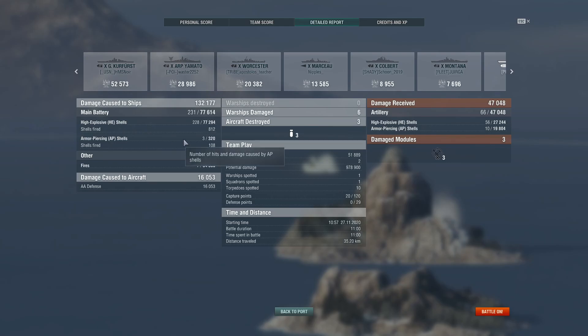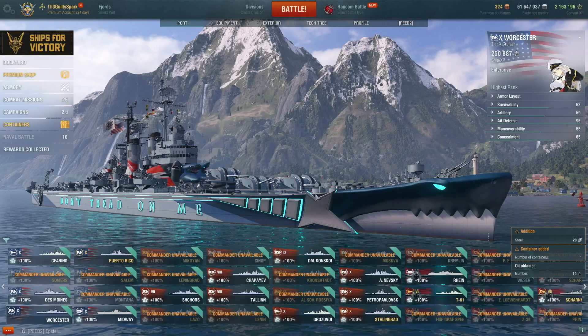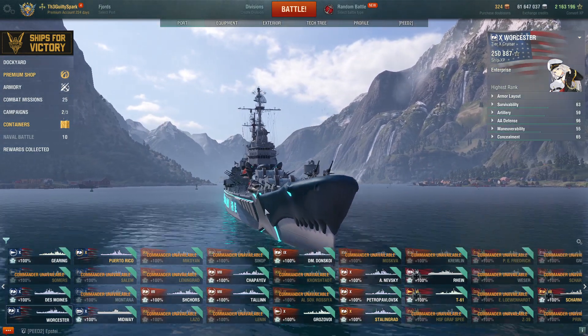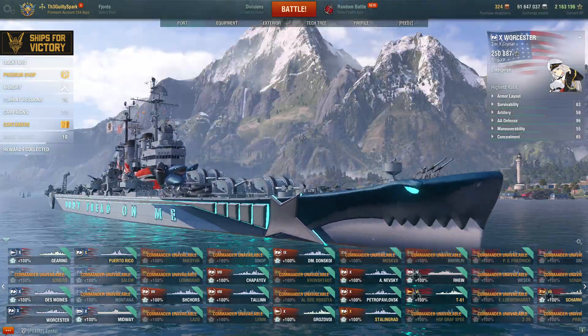If you go to the details report, again I was not able to fire much AP and did a lot of fire and HE damage. Only 16,000 plane damage — about 8 Hakuryu planes worth of HP, so not too bad, but it's a shame we didn't get to use too much of the AA. A good amount of damage into the Marceau, probably contributing to a large amount of our experience, as well as the 20k into the Worcester. All personal performance issues aside, I think we did fine — it just wasn't a particularly exciting game. The Worcester was able to actually be a bit more aggressive in this case, which was nice. But overall, whenever I made even a small mistake and a battleship fired at me, the Worcester is quite squishy and takes a large sum of damage, so any kind of positional error is quickly punished.